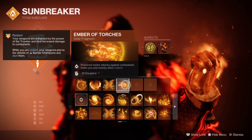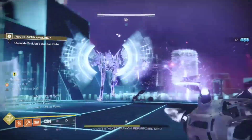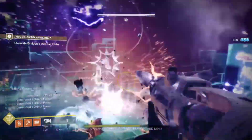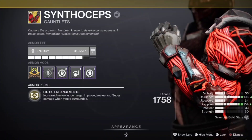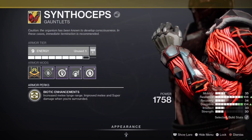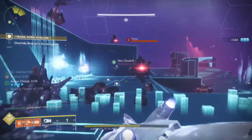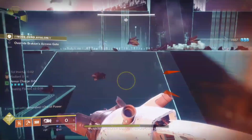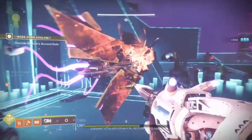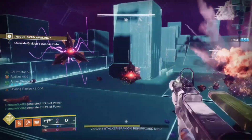With it being a titan hammer build, we're constantly having the radiant buff active at all times. It wouldn't be a pure immortal titan build without insane damage output from our melees — so I present the Synthoceps, the old faithful. Increased melee lunge range, improved melee and super damage when surrounded. When surrounded by three or more enemies we gain a massive 200% damage buff with our hammer, and a 50% increase with our super.